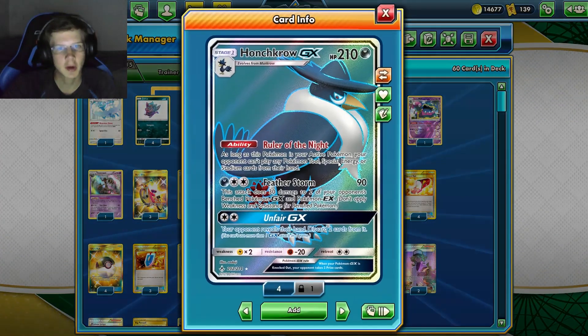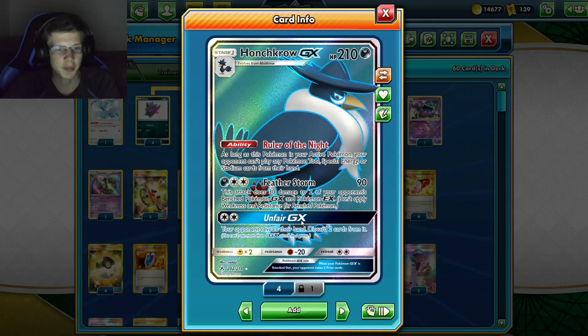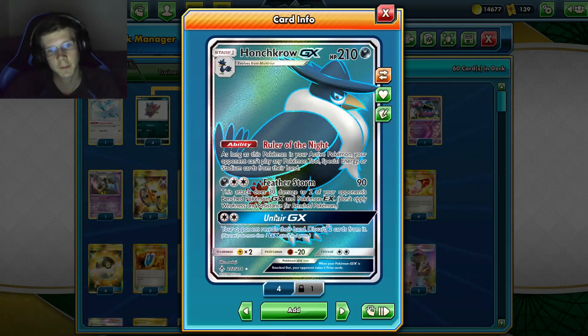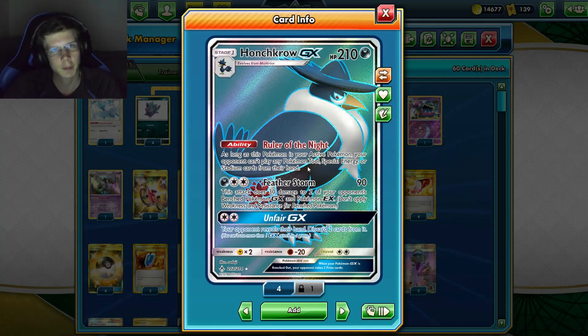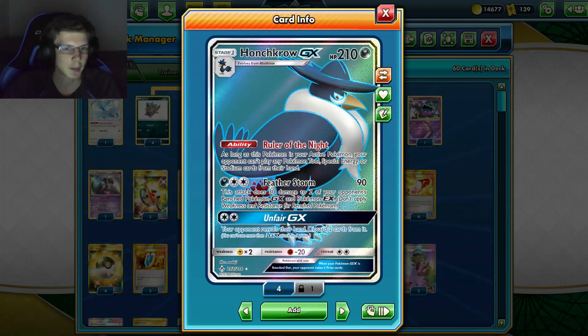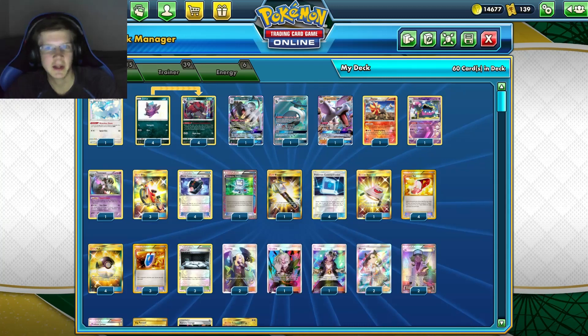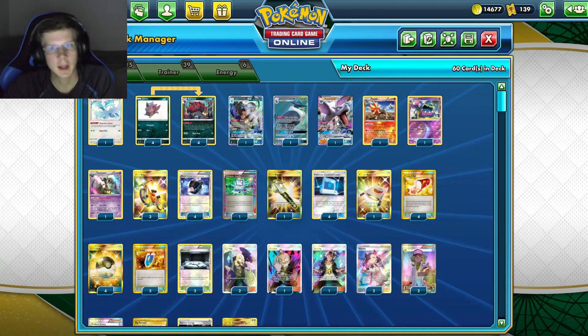Honchkrow GX is probably the one I've used the least. It does have Unfair GX — if your opponent has thinned their hand down to one or two cards early on, Honchkrow could force them into top-deck mode. It also blocks special energy, tools, and stadiums, so if you're playing something like Tool Drop it's not too bad. But it's mostly for the GX attack and it's probably the most unused of all the walls.